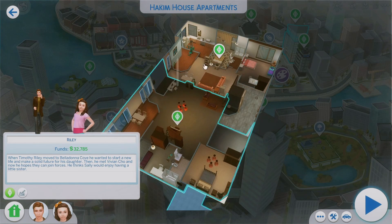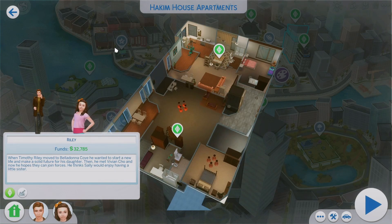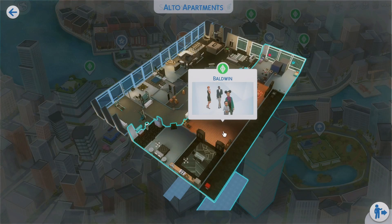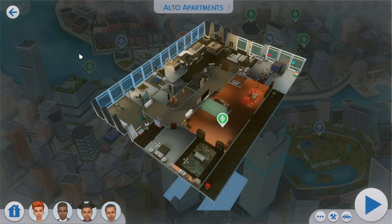We've got the Riley family. These two neighbors that live right across from each other are actually single parents, so it's really fun to read through their bio. This is like verbatim from the Sims 2, and it's just really incredible how amazing these Sims look and how similar they are to their original characters. I just love it so much.